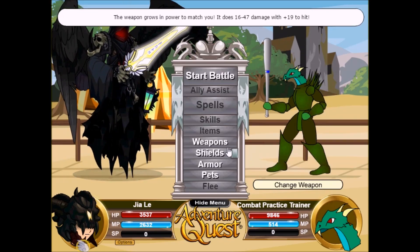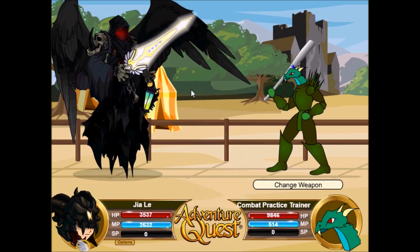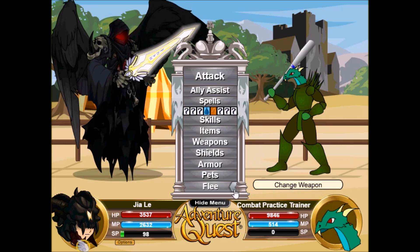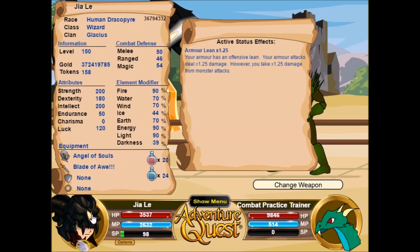I find the artwork for this absolutely amazing — just look at it. It sort of looks like something that came right out of AQ Worlds, but no complaints, the artwork looks great. The base armor has 50 melee defense, 46 range defense, and 54 magic defense. Your main resistance is darkness, with a secondary resist to ice, tertiary resist to water and wind, and the opposite elements are fire, energy, and light. It is a fully offensive armor.